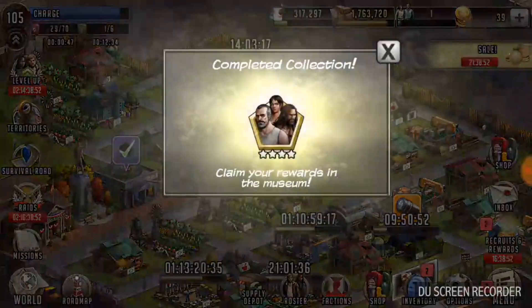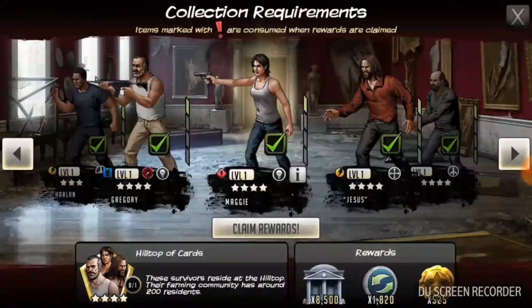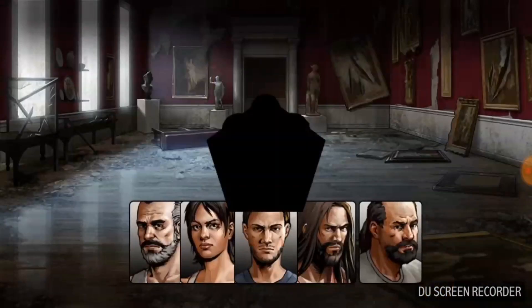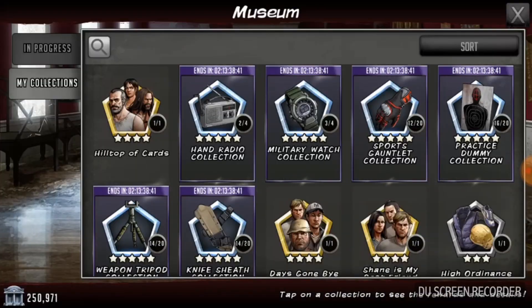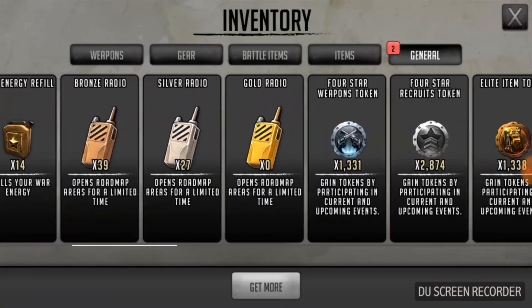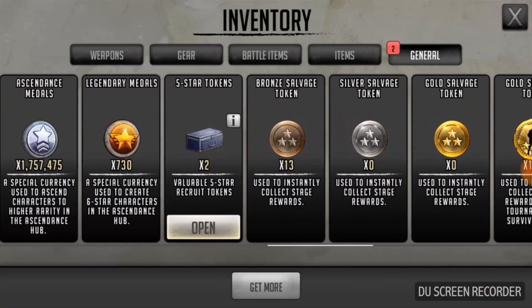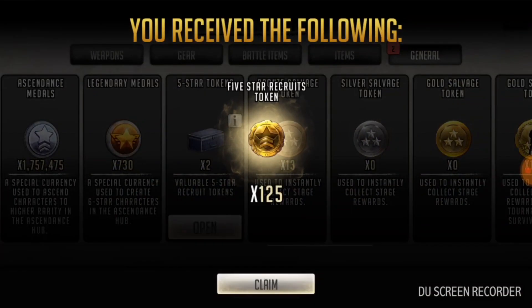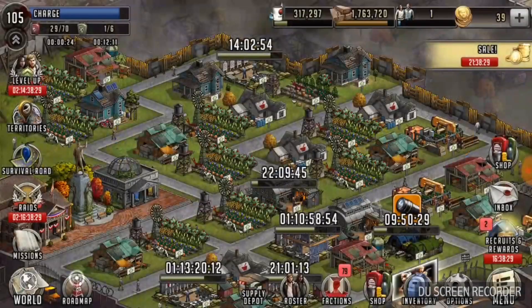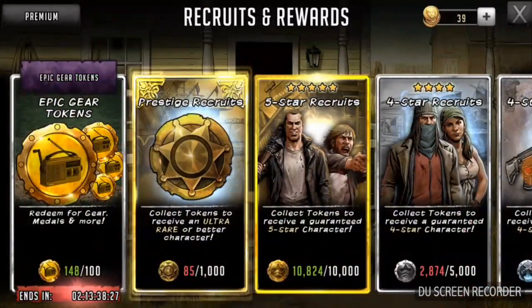So basically, it was $100 for nothing. I mean, I did get a few cans here, some more five-star tokens. But yeah, it was definitely not worth it. This is one of the reasons why I'm not big on buying big coins here and going after stuff, because usually you don't get what you want. So that's just kind of like a life lesson for me - to not really mess with that kind of stuff.